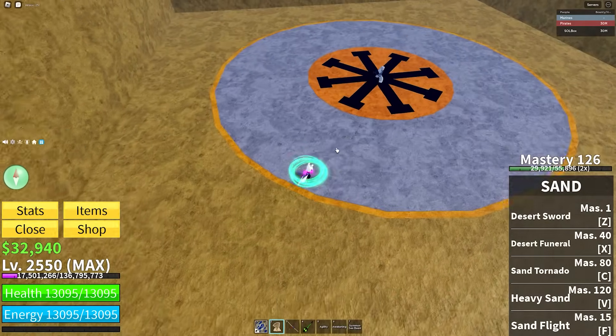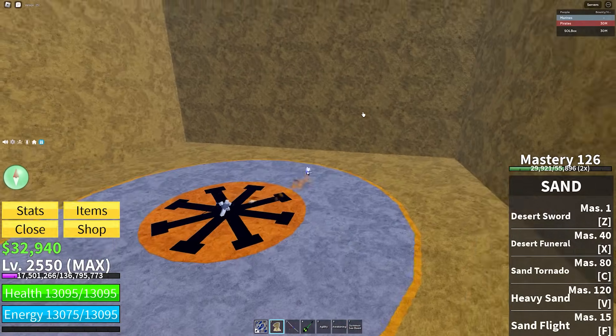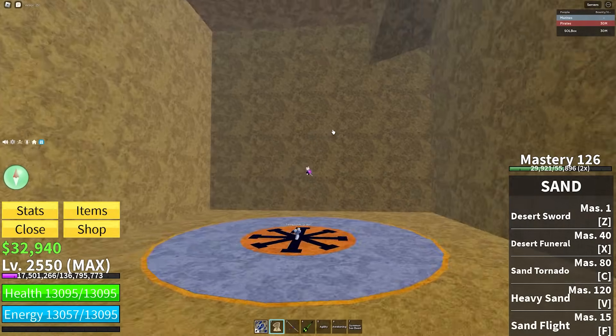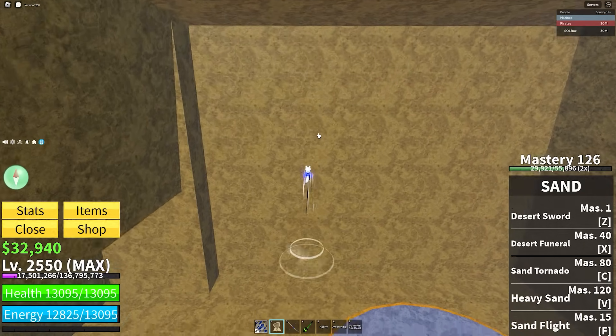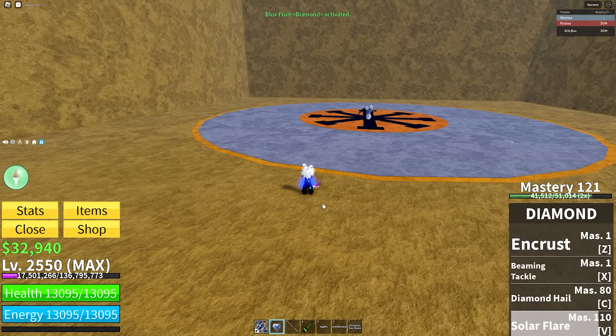Next up we have Dark, which I don't have right now. But you guys know what Dark does — the C move, endless wave, whatever. Just use whatever sword you want with Dark because it's actually a good fruit for sword mains. Use what you're comfortable with — the best sword is whatever you're comfortable with.